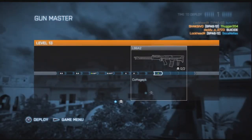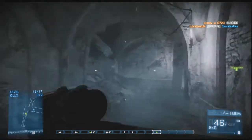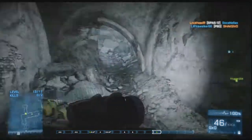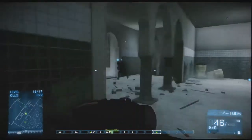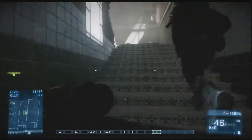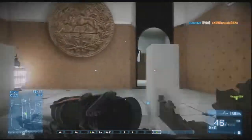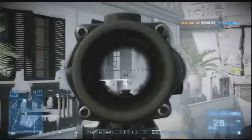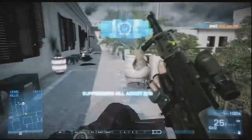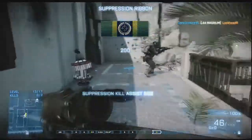Now we'll move on to Operation 925. Operation 925 is broken down into three parts. One is the top little area you can walk on. The other is the ground floor. The third is the parking lot — that's the safe zone. Nobody goes there because it's well built and there's not much destructibility, therefore it's not as easy to get kills.